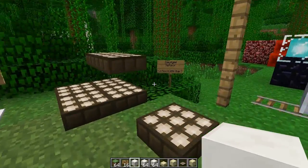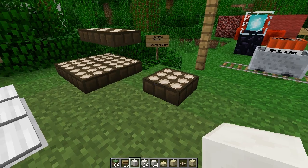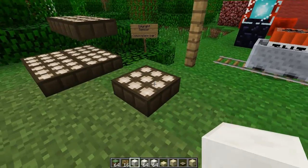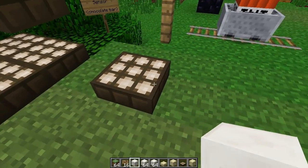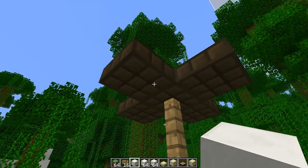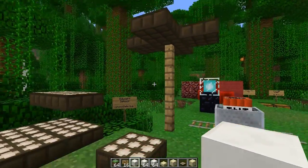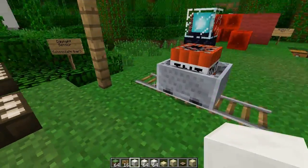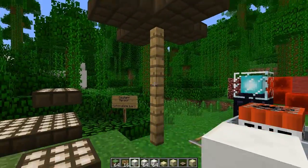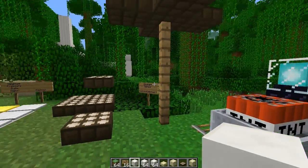Moving on, we've got the daylight sensor, which is a half-slab shaped block. It does not stack with itself, as you can see here. It's got kind of a honeycomb effect texture on top, and a funny texture on the bottom and sides which kind of looks like a chocolate bar. You could use that in many ways — I kind of like that block actually. You can make sun shades, I guess. Very useful block, and obviously it gives off a redstone signal.